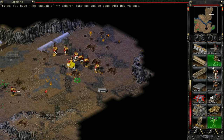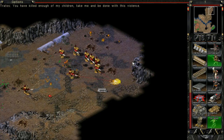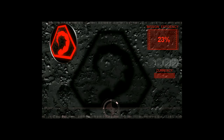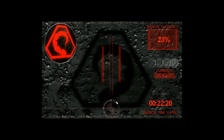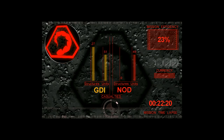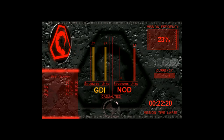You've killed enough of my children. Take me and be done with this violence. So we just had to slaughter enough of them and he would give up - that's interesting. Maybe it was like if we killed enough of the civilian structures then it counted. I'm not sure. I like how the mutants are listed as GDI.